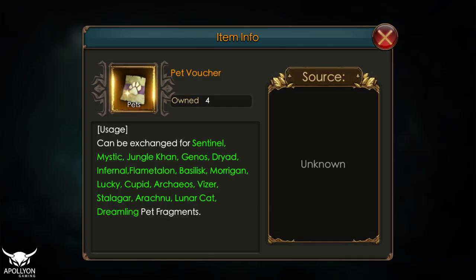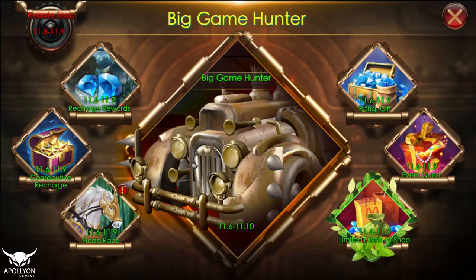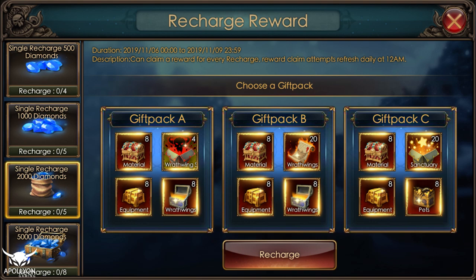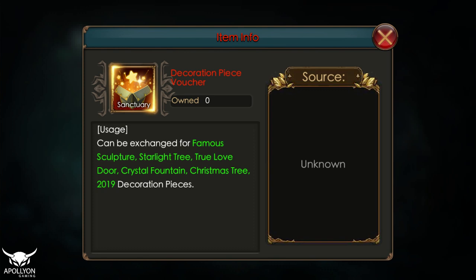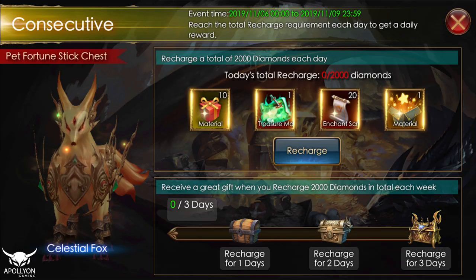Maybe these fragments are useful for new players or players looking for the Bat Grace. There's nothing really good in this event discount shop — I'm not going to recommend anything from here. In the recharge section we have a lot of options from small to big recharge, so there are rewards for everyone whether you're a big spender or small spender. From the $20 recharge I would recommend going for Gift Pack C because you can get the Red Sanctuary decoration items, which are used for skill damage, and this is the only way you can get these items.